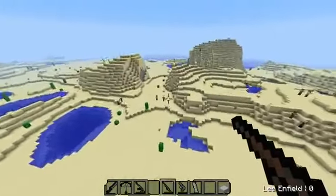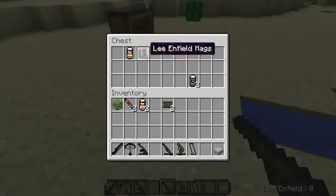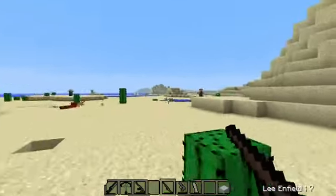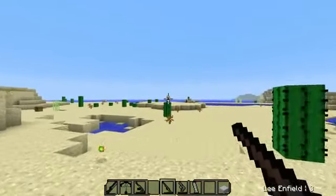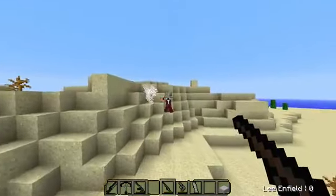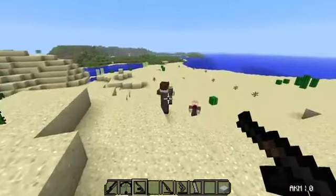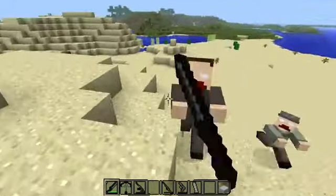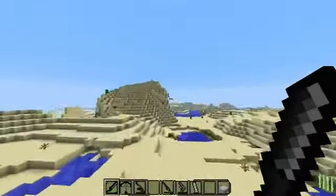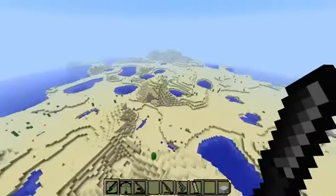This is definitely a cool mod to check out. I'd highly suggest it if you're looking for something new — not really challenging, but a really interesting mod. Zombies drop bandages as well, so keep an eye out for that. It looks like the crowbar and hatchet do the same amount of damage. Anyway, hope you guys enjoyed this and I'll talk to you guys later — peace out!